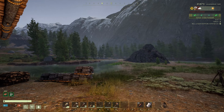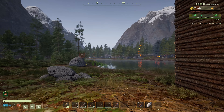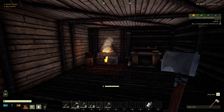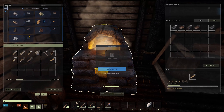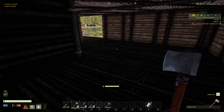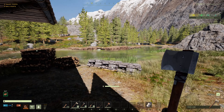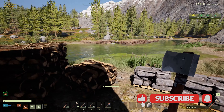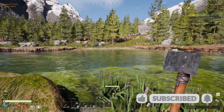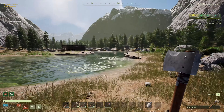Hello guys, welcome back, I'm Adam the Bears. As you can see right now I'm smelting copper and iron. I promised I'd show you where you can find a little bit of iron — I found it accidentally yesterday, so let's go over there. It's not very far from here.